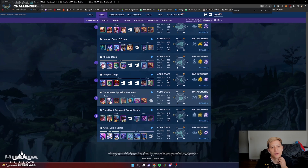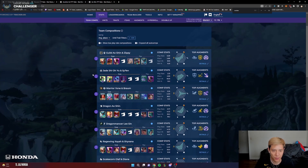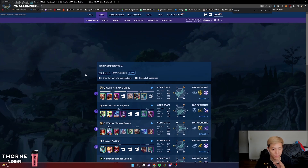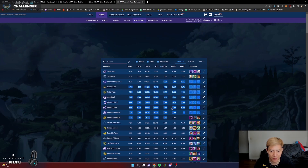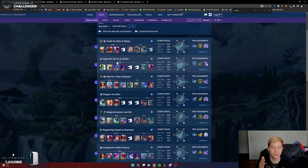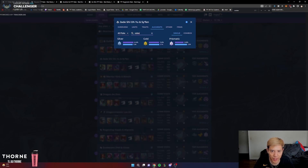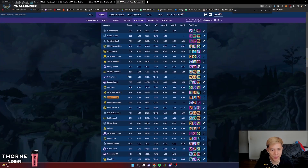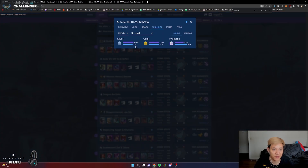Stats aren't everything — Rengar comp is really broken but has a 5.10 because it's hard to play and augment-dependent. If you're new to a patch, this page is great. The next thing I want to talk about is checking which augments are good for a specific comp. If you go to a comp's details page and click Augments, you can search specific augments there. For example, Celestial Blessing is 4.2 generally, but in the Jade Sheou Siphon comp it's 3.8–3.5 — significantly lower, meaning it's even better in that comp.